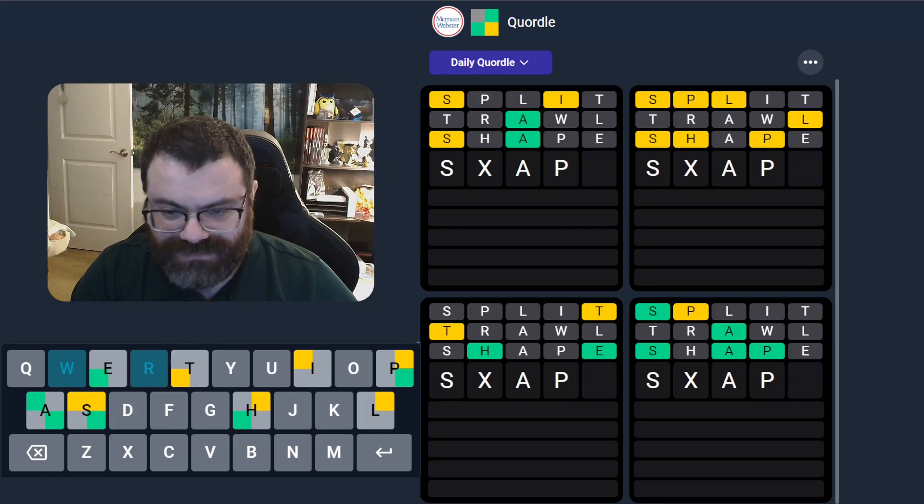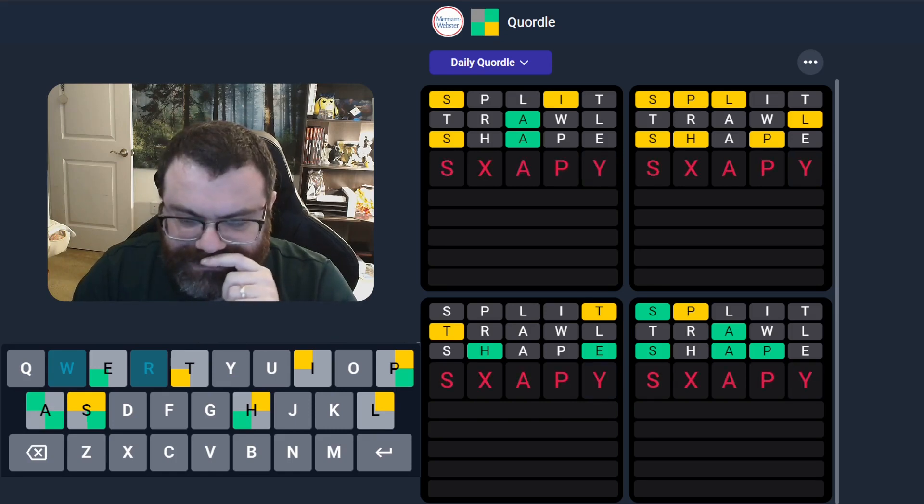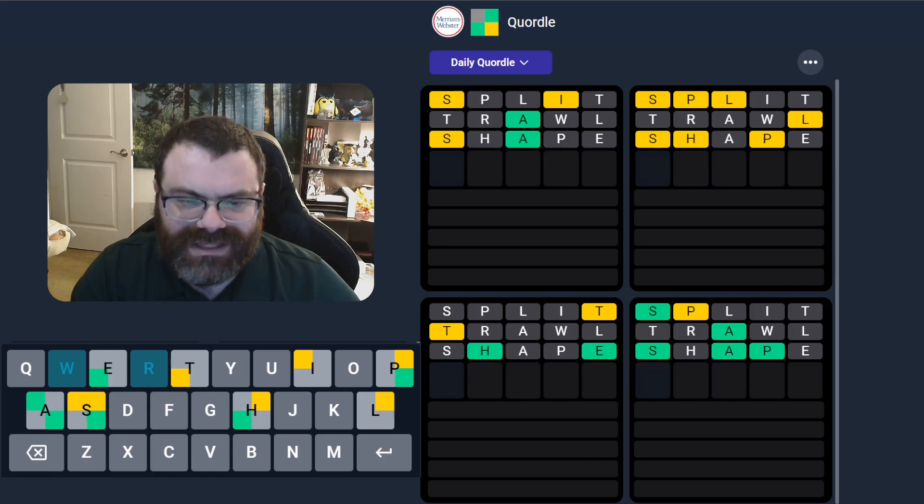But what else goes after that P? Another A? I don't like O. I also don't like Y though. I'm going to hold off on that because I can't figure it out.